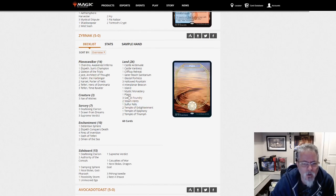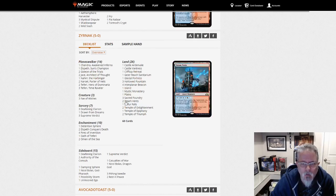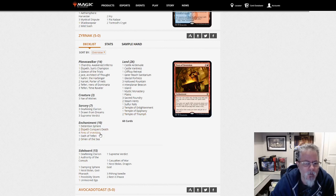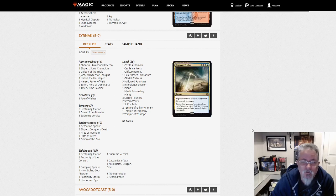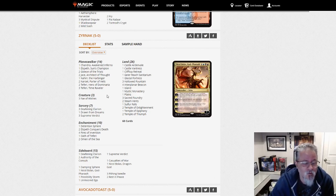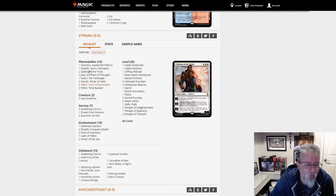Zernak with — is this Jeskai Control? Jeskai Fires. Or Jeskai Walkers, however you want to call it — let's say Jeskai Firewalkers, going back to the Twin Peaks reference. Sort of a control deck, sort of a mid-range deck — probably more mid-range, but it definitely has control elements.